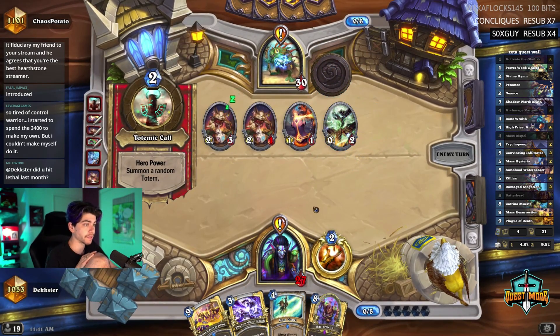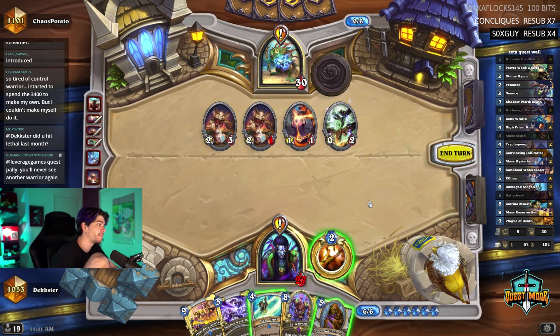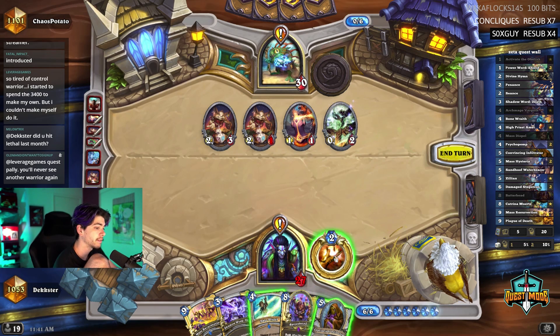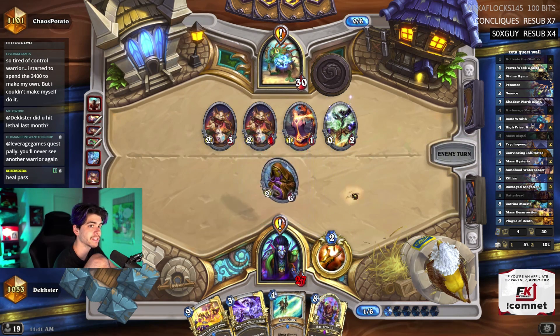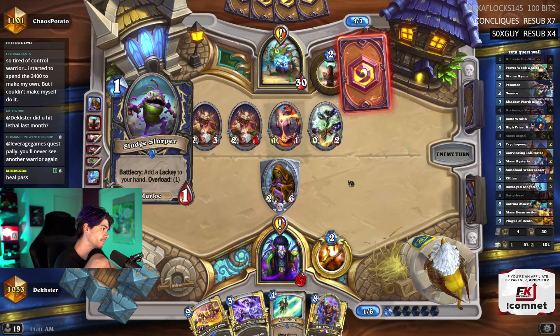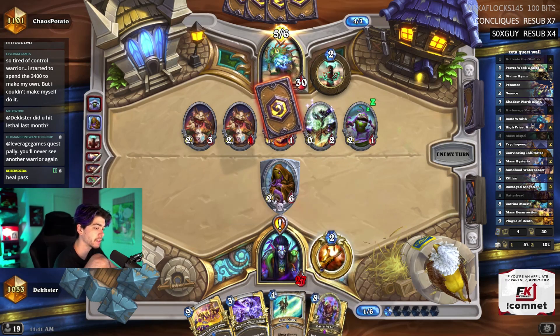Do I want an infiltrator? My res will be big - I could just leave it up to chance. I'm also gonna play batter head. I could go mass dispel heal, next turn go infiltrator heal. I think I just infiltrator though. Might hex it - I really hope he doesn't have hex. He'll pass and go for the big Vargoth turn. I think either way I get wrecked by scheme only, and I do want to play this on eight - I'm not waiting.